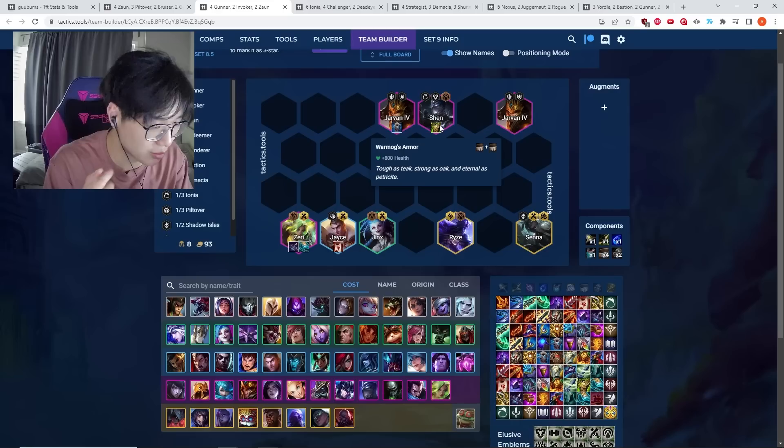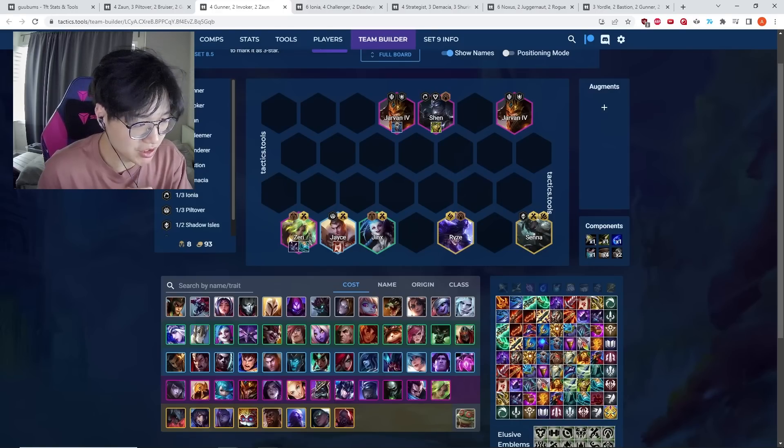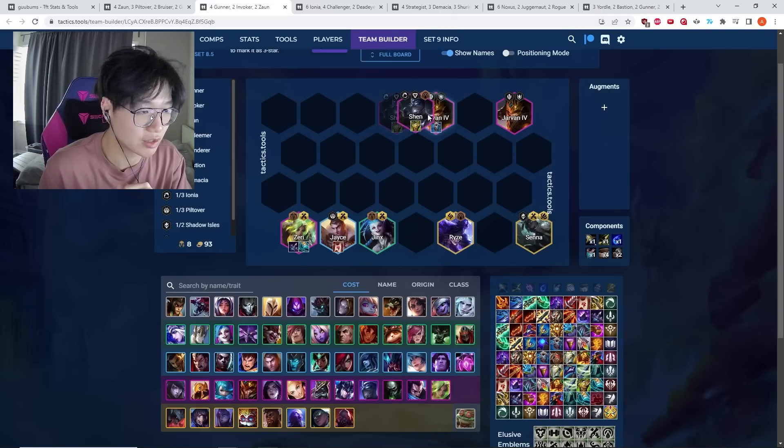Even finding just one Zeri you can pivot in, but if you find three Zeris you can fill out the rest of the comp. The core is Zeri, Jayce, Jinx, and Senna — Senna can be Tristana before you hit her. Four Gunners plus random frontline: the best frontliners currently on four costs are Shen and J4. I put a second J4 here just to indicate that if you don't hit anything else, you could really just play another J4.